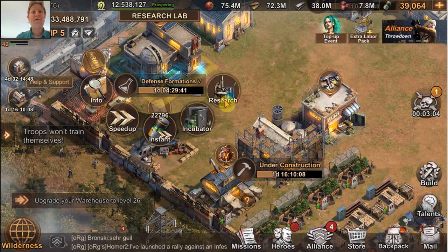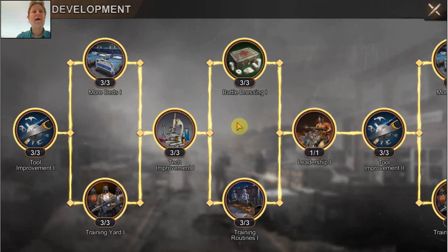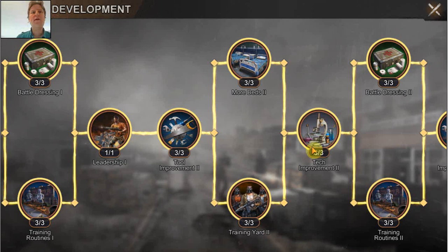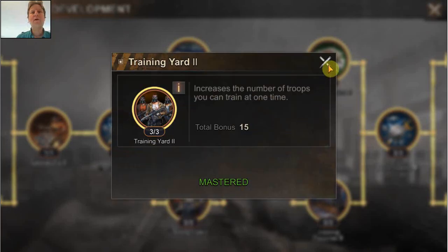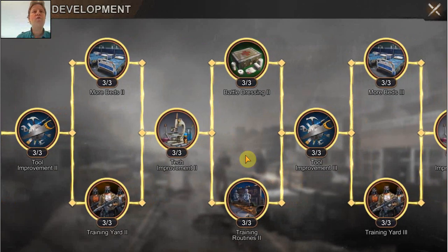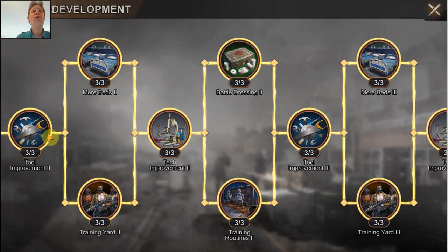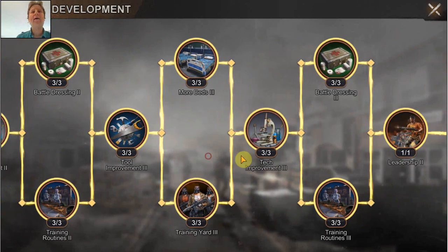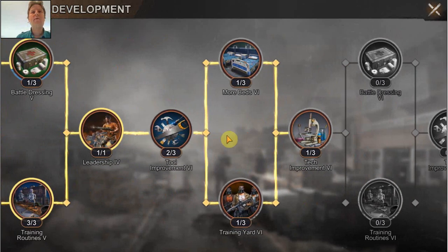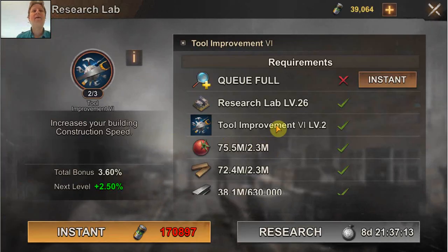For the research in general, my initial focus when I started researching is development — I like the more beds to increase your hospital capacity, but the main reason is the tool improvement, tech improvement, and training routines. Those projects — training routines, tech improvement, and tool improvement — increase your training speed, your research speed, and your building speed. So those are in my eyes very important. I have tried to do them each time when they became available. Only recently, tool improvement level six became available — but at eight days for a 2.5% increase, that was a bit too much for me, so I preferred to go to the next tree.